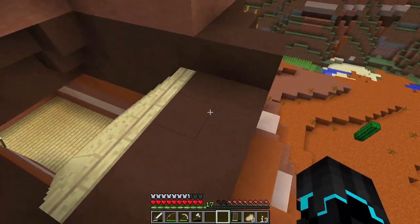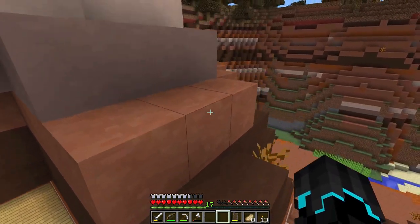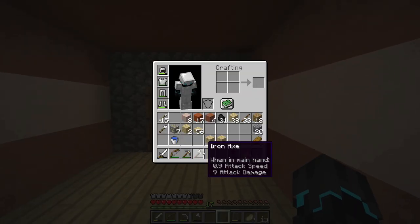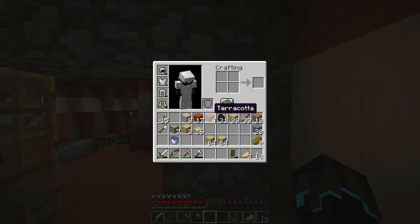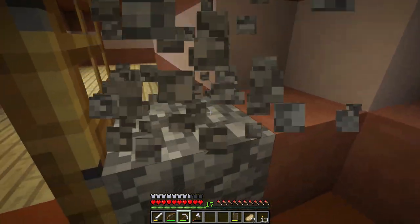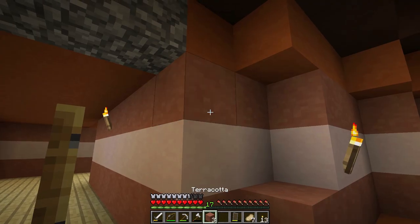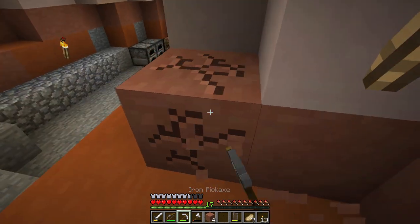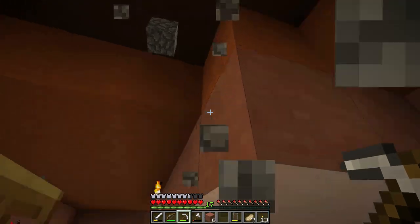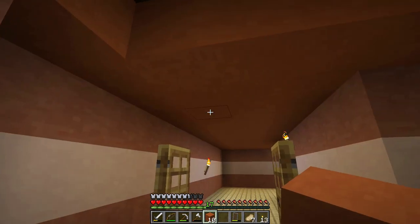There we go — I think that was kind of what it was before. Yeah, I think so. Good enough anyway. I'm happy that I now have a staircase so I can easily get up and down. One quick thing I wanted to do before I end today's episode was to get rid of the cobblestone. Let's continue these lines — I like them a lot. Let's make it look a bit nicer there too and remove that.